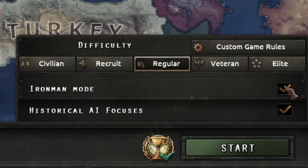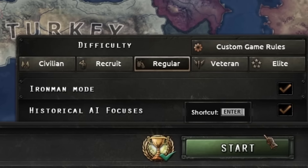That's what we're going to be finding out today in Hearts of Iron 4. We will be keeping this particular game with the historical AI focuses on, so the only ahistorical thing is going to be our path, not everybody else's.